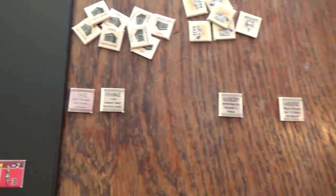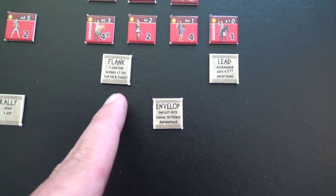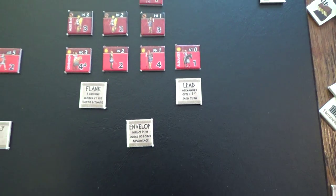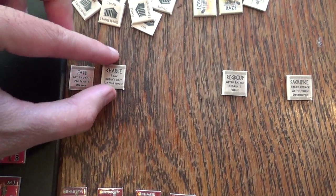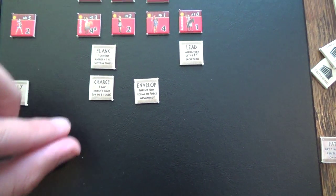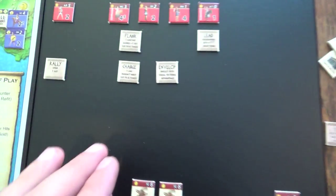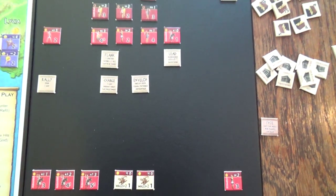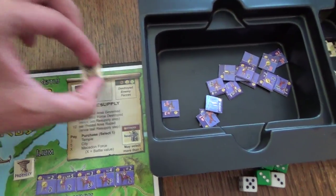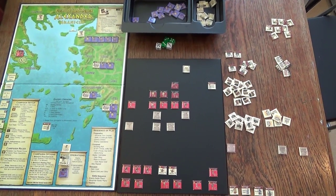I was thinking of getting an additional Flank to quickly finish off the enemy if we score hits, but it might be more useful to have Charge so our cavalry can attack again. I'll buy the Charge as well. If you already have all other battle plans you can only buy Flank or Charge - those are the only ones you can have multiples of. We'll pay one additional gold for that battle plan. Now we are ready to begin combat.